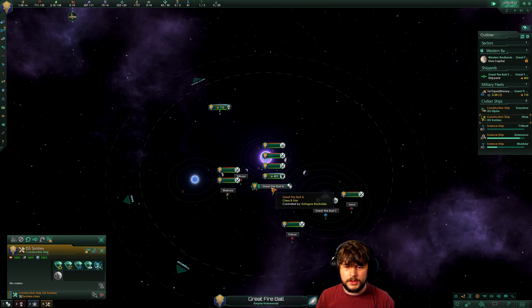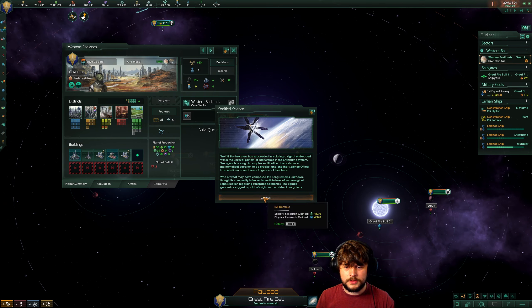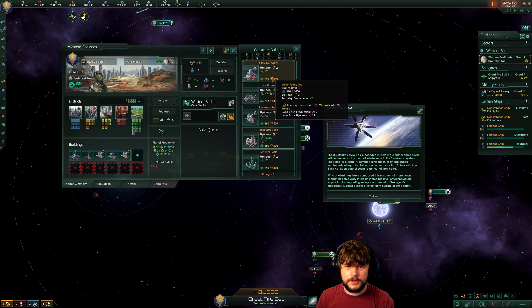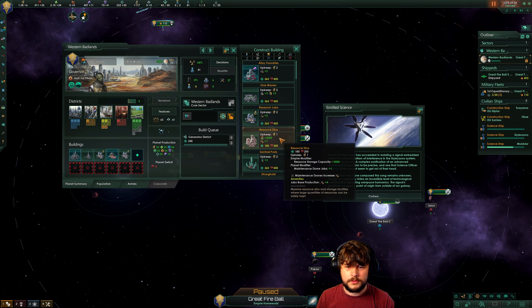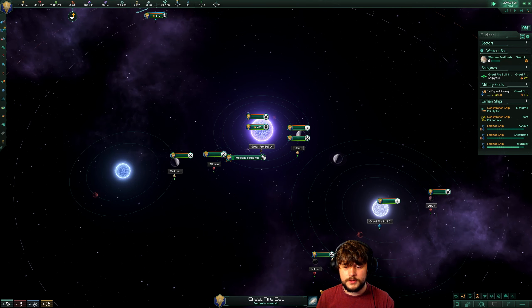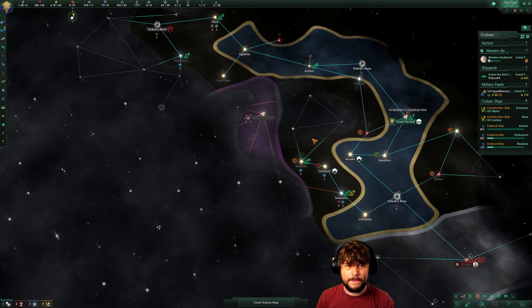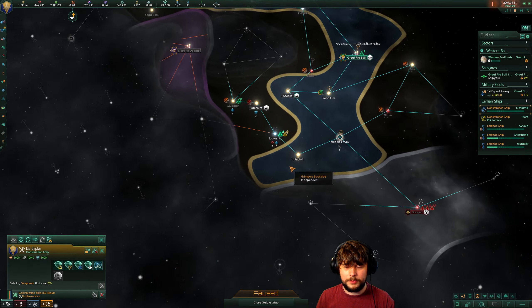Yeah, I need more money. Where are you, Western Badlands? I need more credits — is there any way for me to make them this way? No, so I will just do them the old-fashioned way. And then I might build one of these — I will save for better buildings. Science boost — good job. Insights — we've got lucky, we found one. Get building that before they do. I want to keep on these guys' good side.